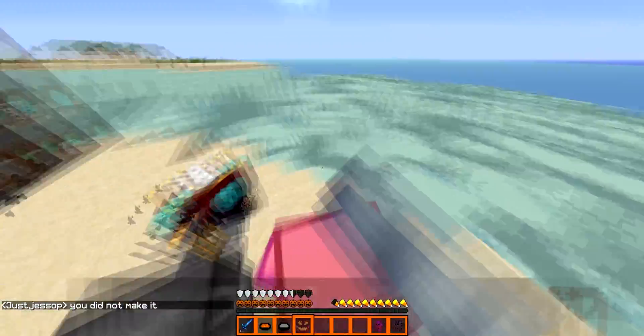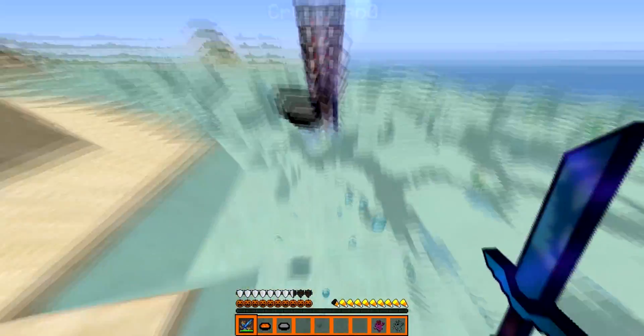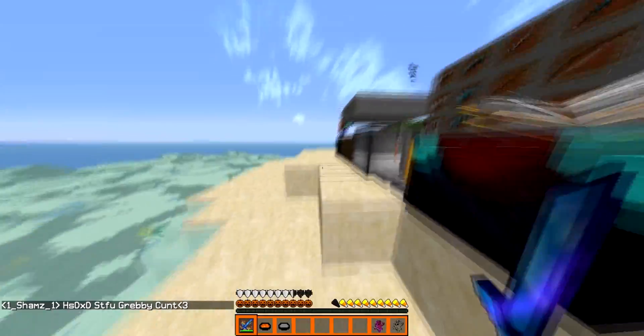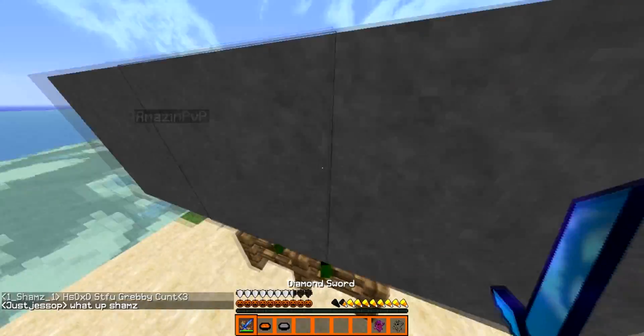The crits are little ghosts, and the sharpness is like these blue pumpkin faces. Together they look really nice. You can't get crits in the water, so let's get back on land. Yeah, that's how they look — really nice.